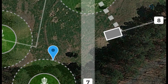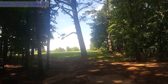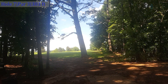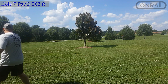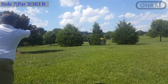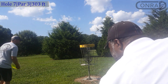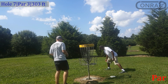Hole seven is a par three, 303 feet in the current location. This one is hard to record off the tee box because the tee box is so far back — you won't really be able to see the flight of the disc from down there. Both of us get out; we actually thought my shot was a little further than it was. Tyler just lays up and taps in for par. My putt was predictably low. Tyler tapped in too quick so he had to make a reput — that's why he has two discs in the basket.